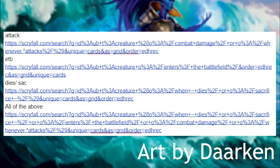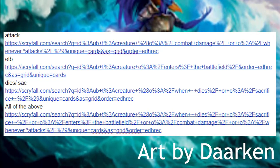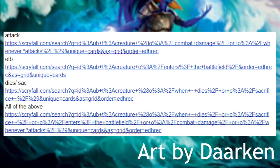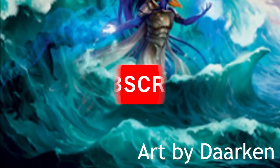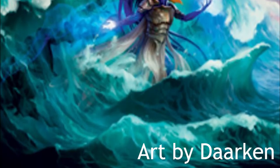To jumpstart your brewing, I've left some Scryfall searches in the description related to the categories I talked about — sacrifice, death, ETB triggers, and all of the above. Thank you for listening. Please like and subscribe. I intend to make a lot more of this series. Please comment or hit me up on Discord with suggestions on how to improve. I will see you next time.